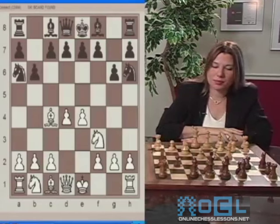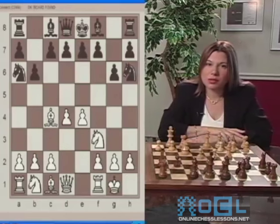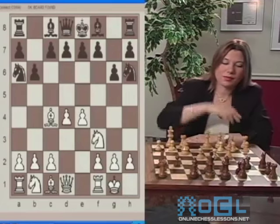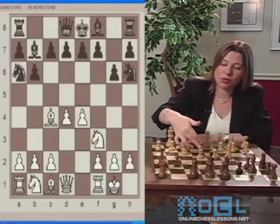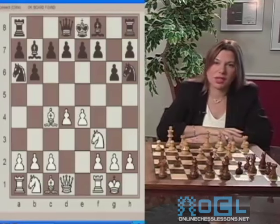White plays Castle. White follows the third principle that we've been mentioning — putting the King into safety. That's very, very important. You'll see what happens to Black when Black delays it too long. Black responds with Bishop B7. That's not a bad move for a change. The bishop develops and controls two center squares, attacks the pawn on E4, as well as controls the D5 center square.